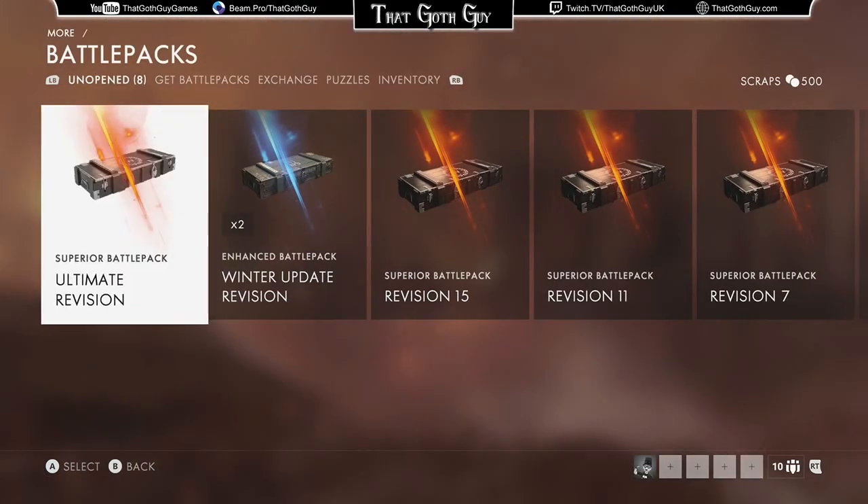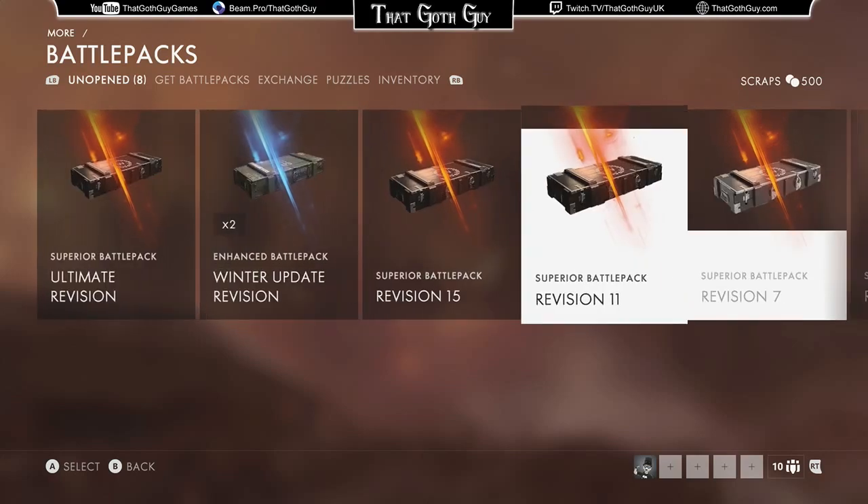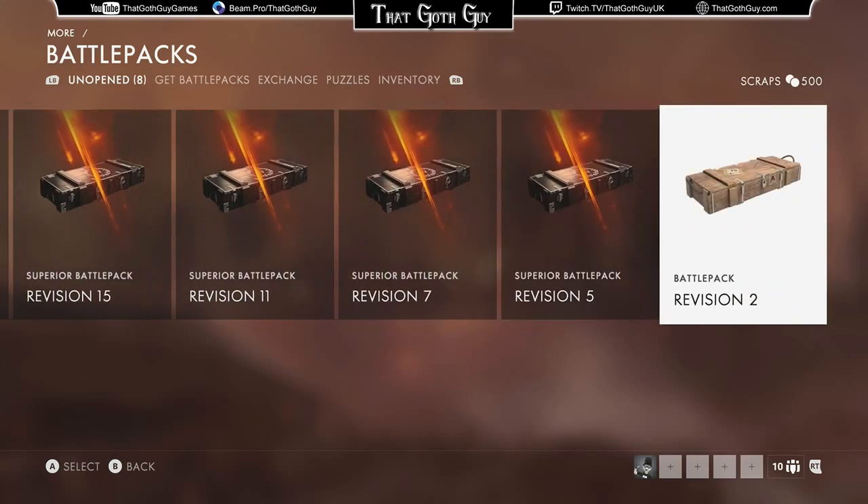Now, this seems to be all the way from the Ultimate Revisions and the different Revisions, all the way down to Revision 2. So I'm going to open them in reverse order, from Revision 2 upwards, and let's see what we get in the boxes.